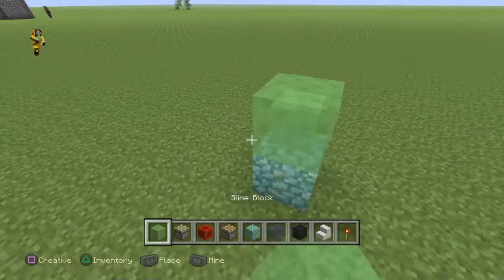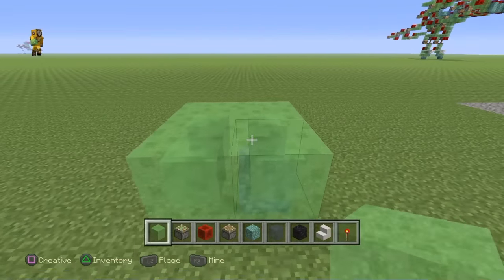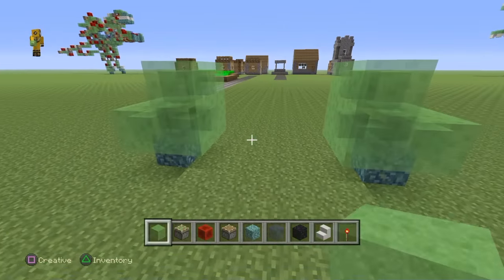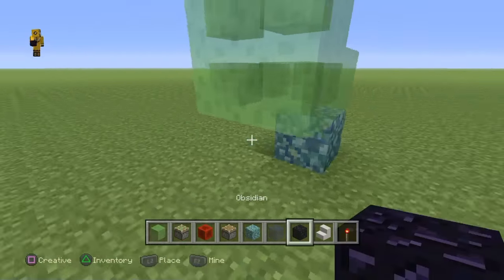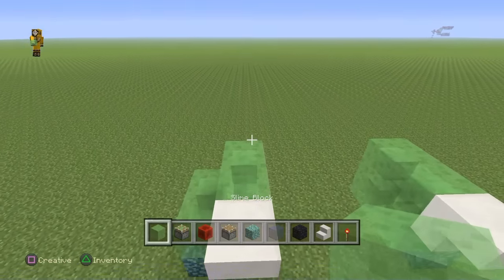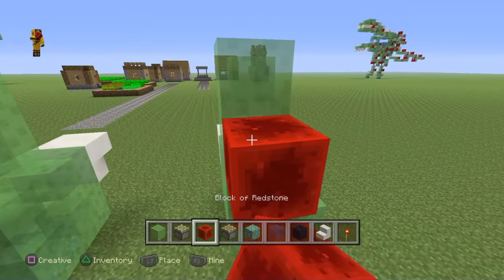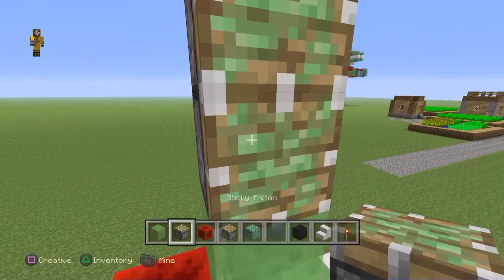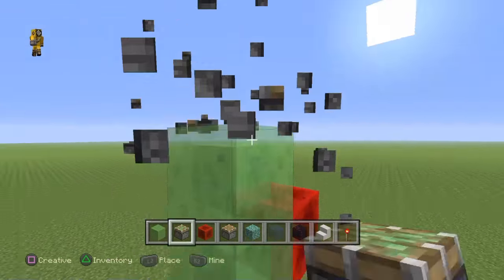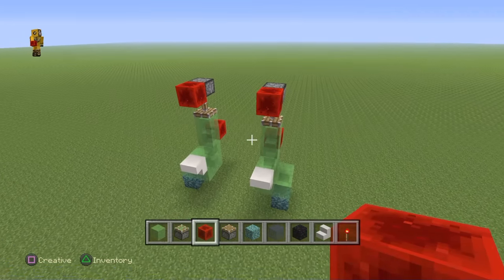Now go ahead and grab your slime blocks, come out backwards like so, and then you want to come towards the middle. Once you've done this, go ahead and place slime blocks like so. Then you can come up and place your stairs in — one here, one here. Then go ahead off of the back and come up — two slime blocks on each side. Throw a redstone block in the back of each one. Come back forward with your sticky pistons, making sure they're facing straight down on both sides. Once you have this, take your redstone block and throw one there and one there so it looks like this.